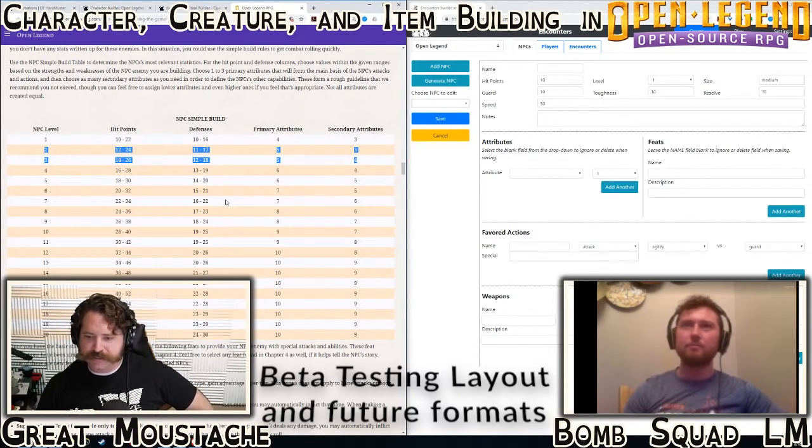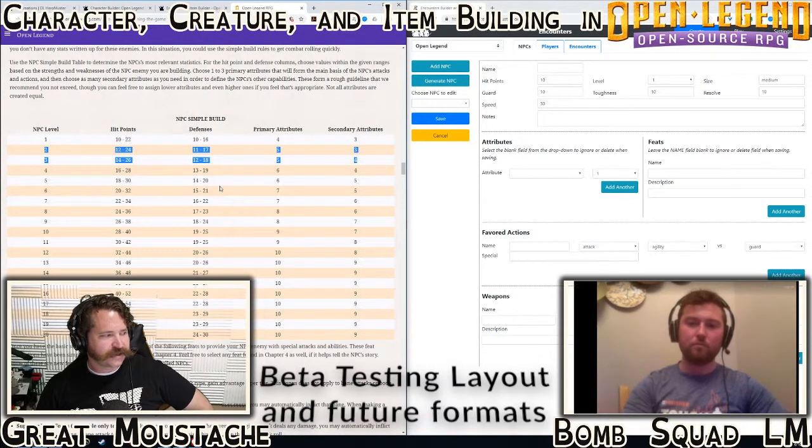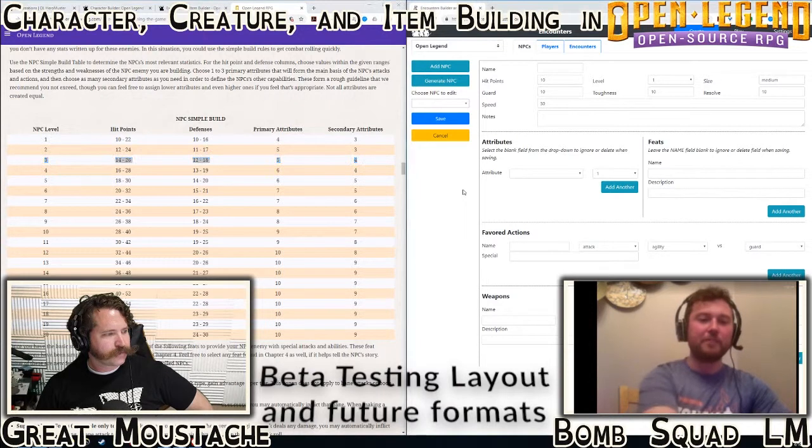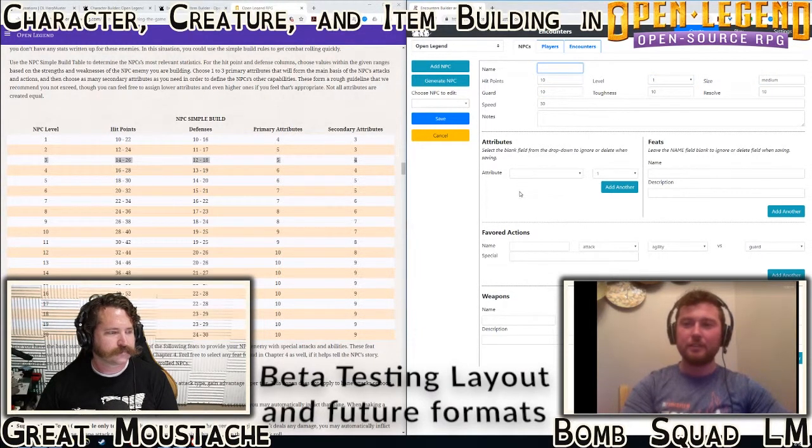We're probably looking at level two or level three because you want this to be a generic NPC, not a bigger buffier thing. I was thinking it could be a funny random encounter. The only difference between a level two and level three is slightly higher hit points and defenses, still a max attribute of five. Let's try a three and do two of them - something that will challenge them but not be necessarily daunting.